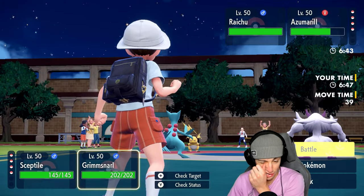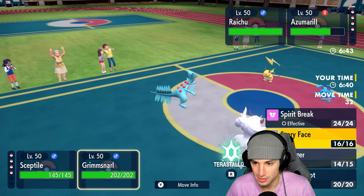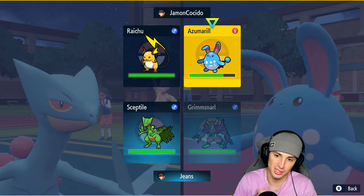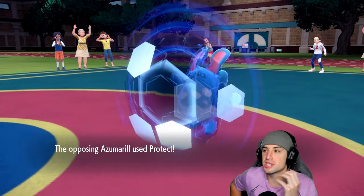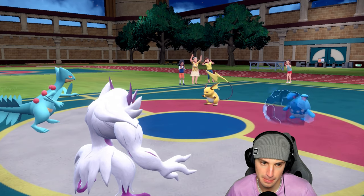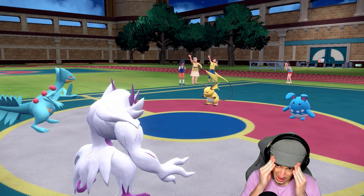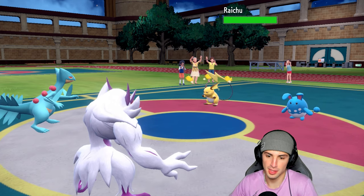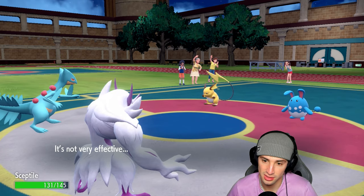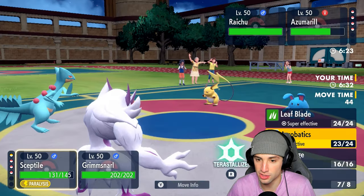I could just Confuse Azumarill — I'm gonna do it. Are you Protecting? You're Volt Switching out of here. Protect from Sceptile. Nuzzle — really? Is that how we're playing? Screw it, Leaf Blade! Scary Face — we're slowing this thing down. I doubt they go for Aqua Jet or Terastallize now after they see Acrobatics hit that slot. I need to get rid of Azumarill, this thing is terrifying, it's gotta go.